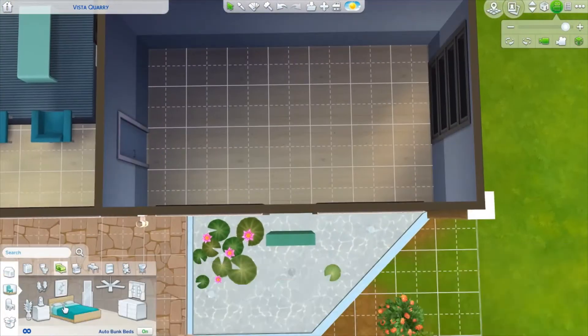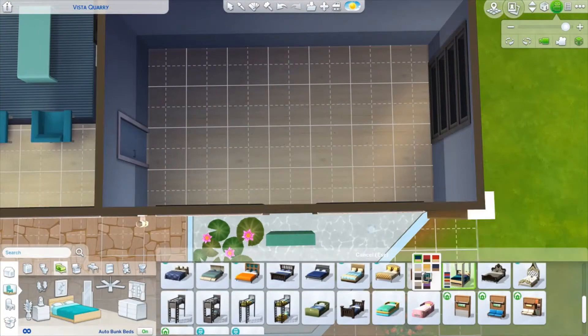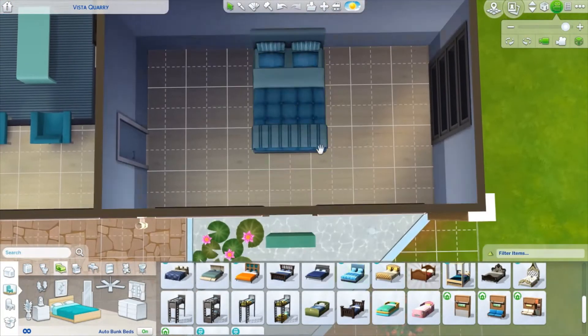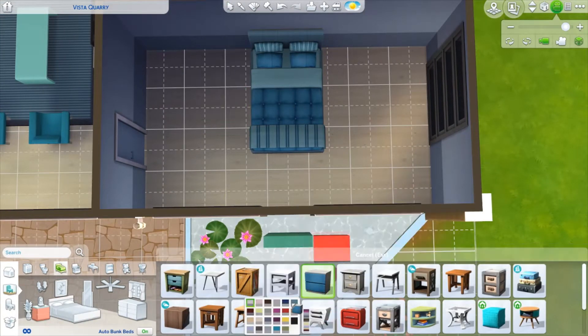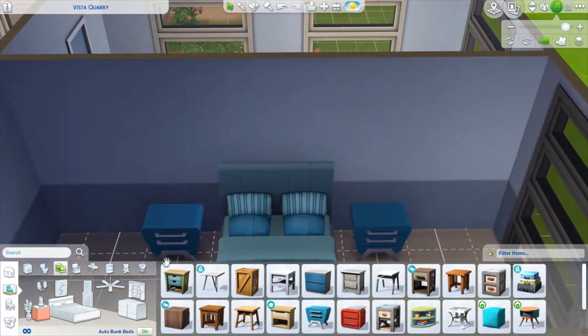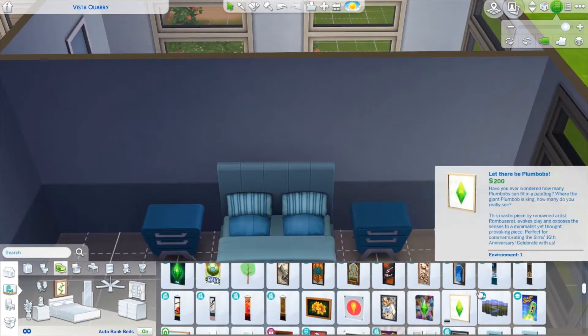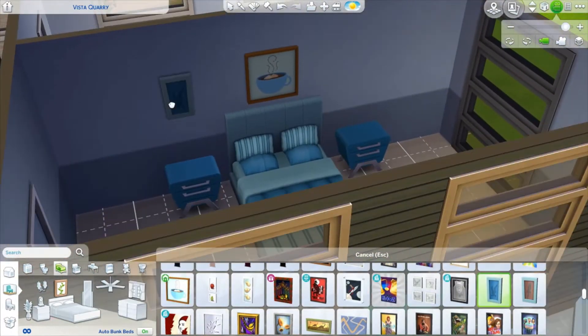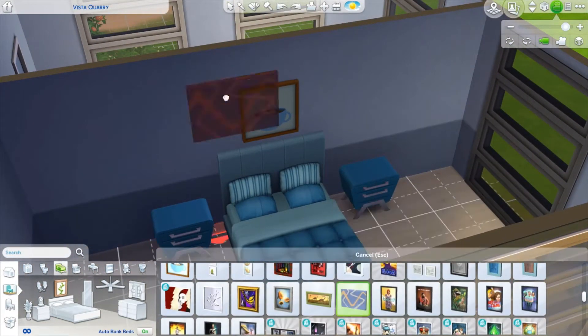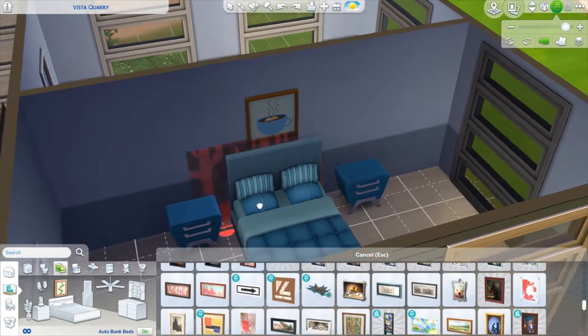I decided to put a little fountain in front of the house — it felt really cute since this is Oasis Springs, a desert area. I've been wanting to do one of those cascade fountains where the highest-level fountain flows down to the medium level and so on. I'm not sure I can do that in The Sims without importing, but it's something I'd like to explore. I could make a video about it, but I don't want to film attempts that aren't successful.